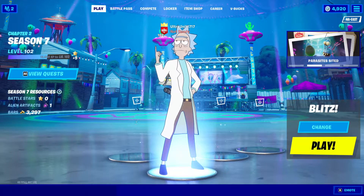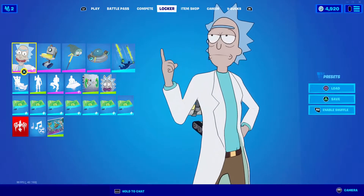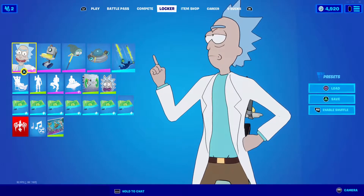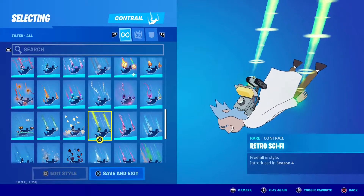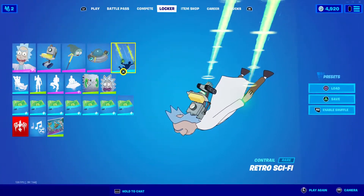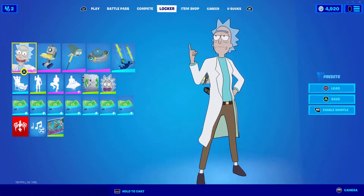Hey guys, welcome to the final Rick themed video of the day. He's been in all my Fortnite videos today. We are getting gameplay of Rick Sanchez today — this is his full locker bundle. Unfortunately, he did not come with a contrail, so I personally took the creative liberty to give him the retro sci-fi contrail from season 4. I think that personally fits him very well, considering it's got the same sort of color as the rays he fires from his ray gun. I think that's just perfect. I'm a huge fan of Rick and Morty.